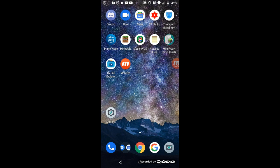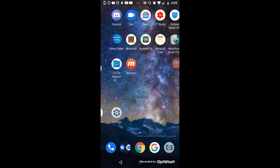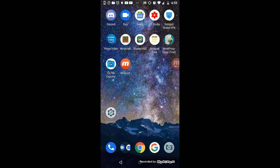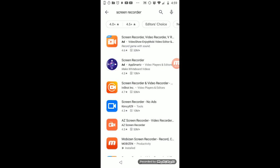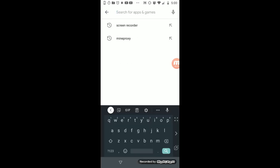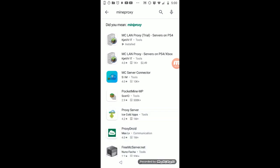So this only works on Android, but if you have an Android that's good — it works with 32-bit and 64-bit, whatever you have. All you have to do is go to the store on your Android device. Make sure you're on the same Wi-Fi as your PS4, otherwise this will not work. Search 'my proxy' and download the top result — it's the MC LAN proxy app for PS4.